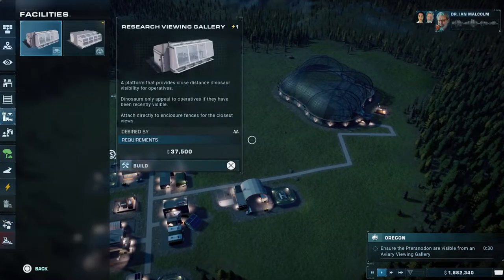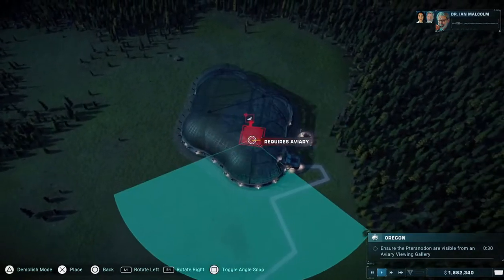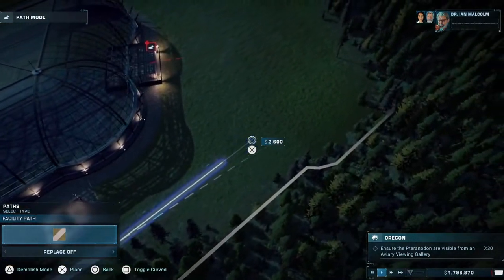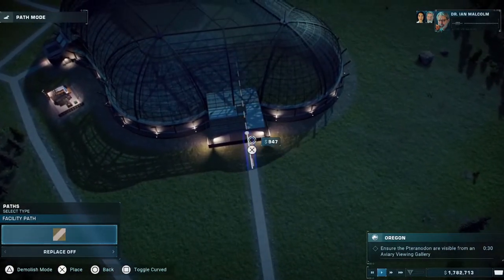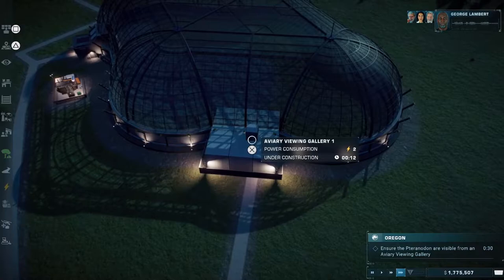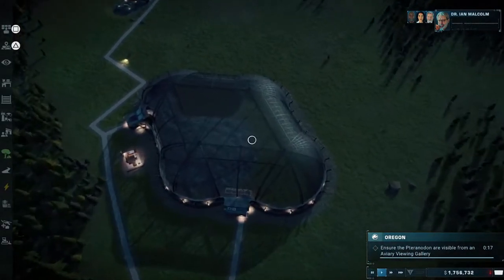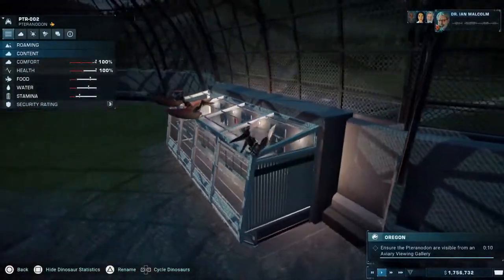Right, so we need a viewing gallery now — an Avery Viewing Gallery. I can drop one there, and we'll sort a path around this way. There we go, that's a viewing gallery constructed. Fast forward to finish that. Always make sure you've got enough room, because sometimes what you think may be enough room, actually isn't.